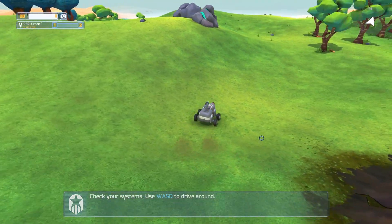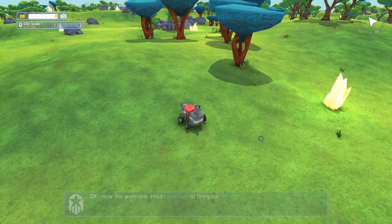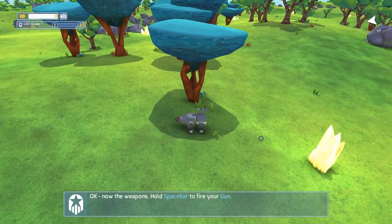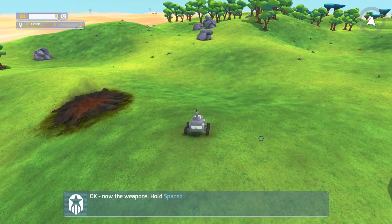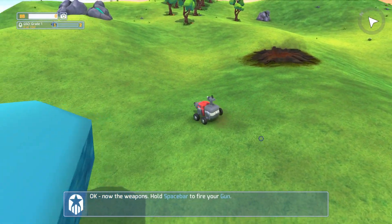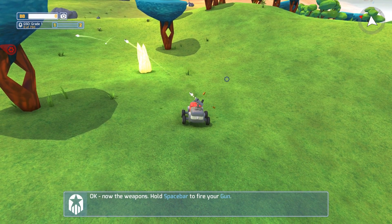Yep, we've got all the functions that we would expect. We can drive around. We can go all Dukes of Hazard and pull some crazy moves. Very nice. This one handles pretty nicely — it's small and light, but fast and maneuverable and nimble. Cool. And of course, weapons. Hold spacebar. Yes, the gun works.